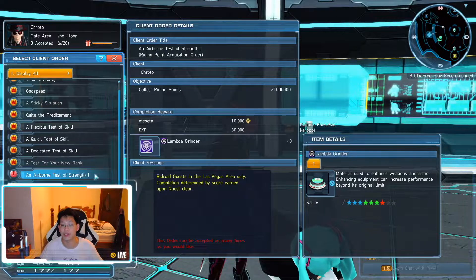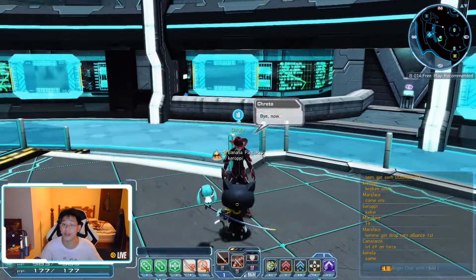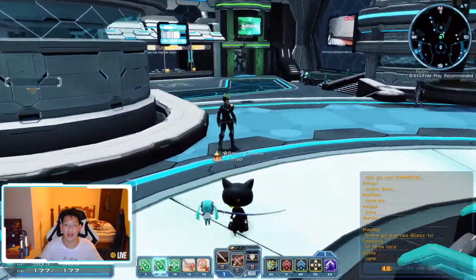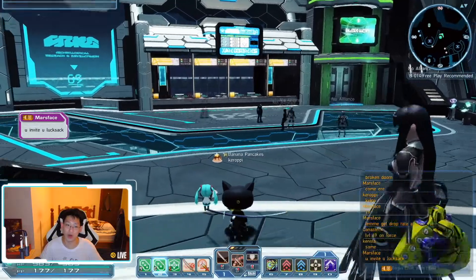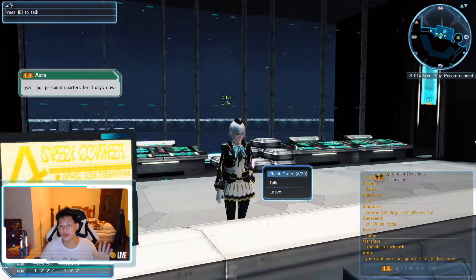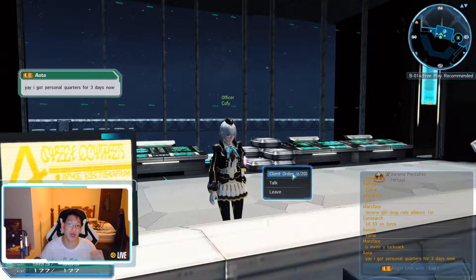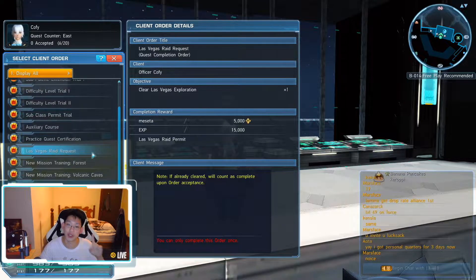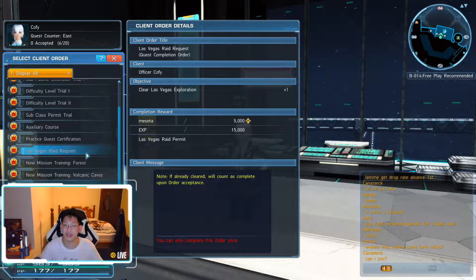The reason for this is because you need to do a prerequisite with Coffee. So we're going to hop over and jump down to where Coffee is. Here is Coffee — she has a bunch of new quests since the introduction of Episode 4. There's one order you need to complete called Las Vegas Raid Request: it's clear Las Vegas Exploration one time. You need to pick this quest up, complete it, and only when you've completed this quest will you be able to accept the new quest from Kroto.